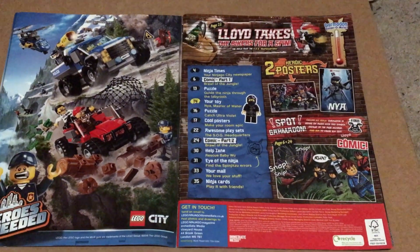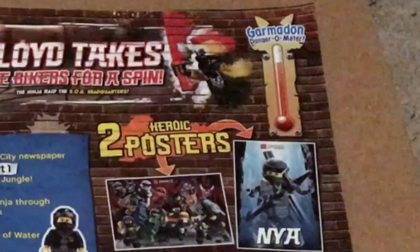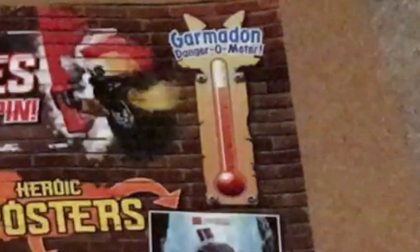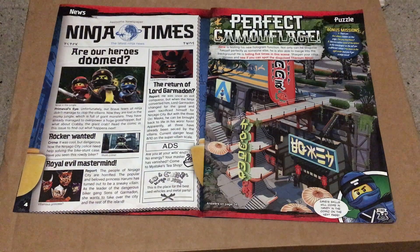On pages 2 and 3 we get the classic contents page, and as you can see the Garmtown Dangerometer has increased from last issue and is almost full. We then get the Ninja Times again with four articles. The first is 'Are Our Heroes Doomed,' which acts as a recap of last issue's comic.